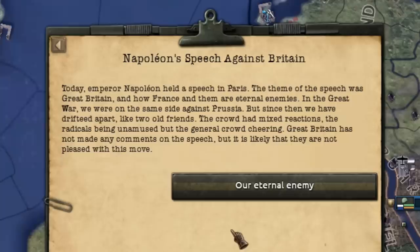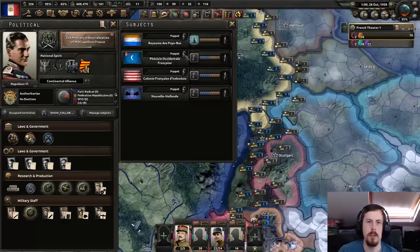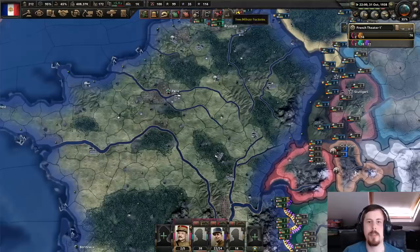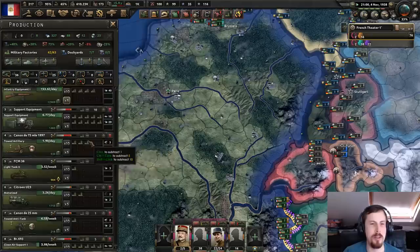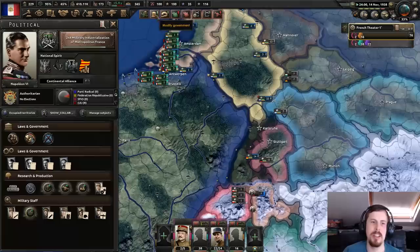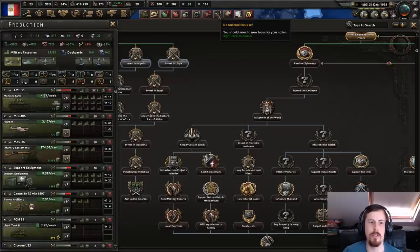Let's have a speech against Britain then — why not. Emperor Napoleon held a speech in Paris; the theme was Great Britain and how France views them as enemies. Let's lower the autonomy — it costs a thousand to annex. I know I shouldn't use the console for these things, but once you've had 1,700 hours in a game you do want things to work as they should. Henry — Henri, sorry — Bish bash bosh, you're mine. Now that should unlock the focus tree.